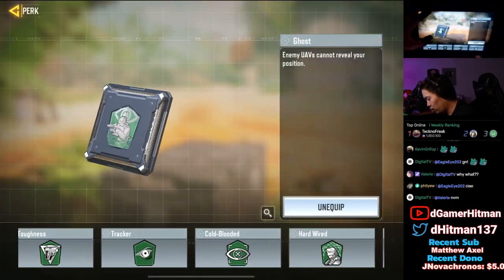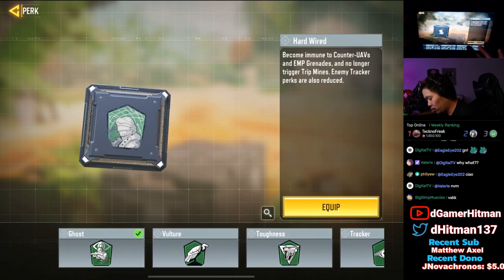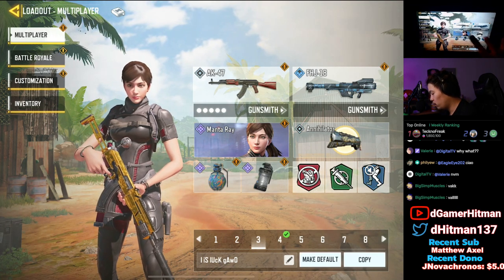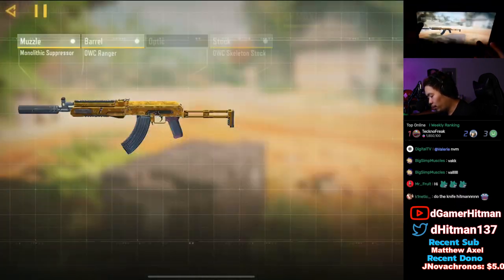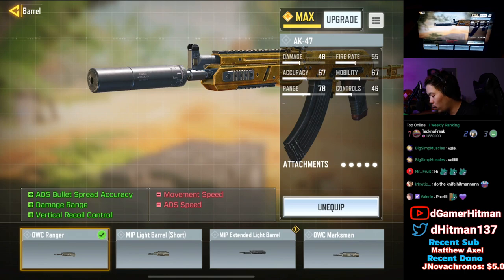The loadout we're rocking — for those wondering, one is a vulture class and one is a regular class that we use to sweat/try hard. We have both: one with Quick Fix and one with Ultra. You can also use Ghost if you want. Then the AK-47 with the Monolithic Suppressor — it gives it range. The OWC Ranger gives range, damage, as well as recoil control.